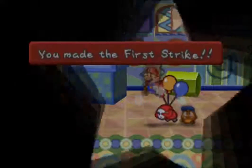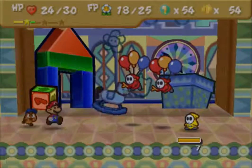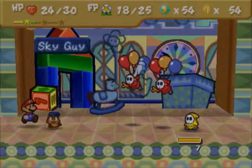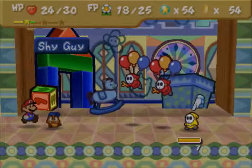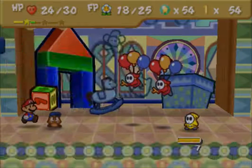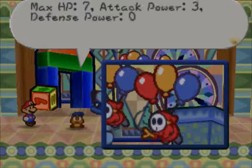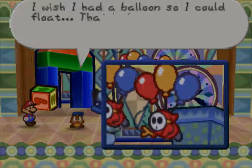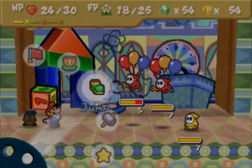We're going to head back to Toad Town now, after I've tattled on this new enemy called a Balloon Guy. They have the same stats as a normal Shy Guy but if you pop the balloons they'll fall back down.